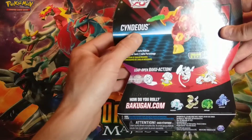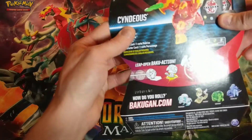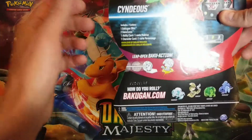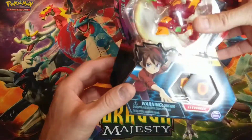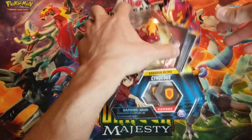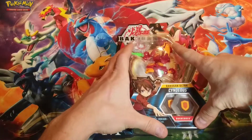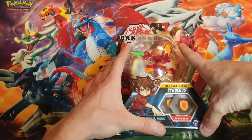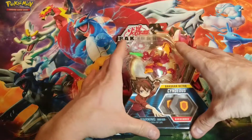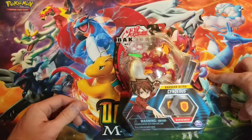If you look at any other Cyndius, it will usually say Darkest Cyndius or Aquas Cyndius because those aren't the main type he usually is. In the show he is Pyrus, so today we're going to be opening the Pyrus version. The Aquas version came out in Wave 2, and the Darkest one came out just before this in a 5-pack, which I opened on the channel. For some reason they decided to wait until now to release the original Cyndius Ultra.